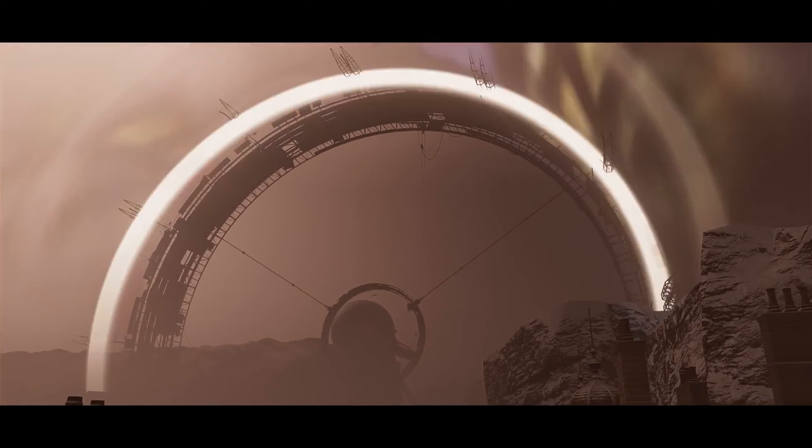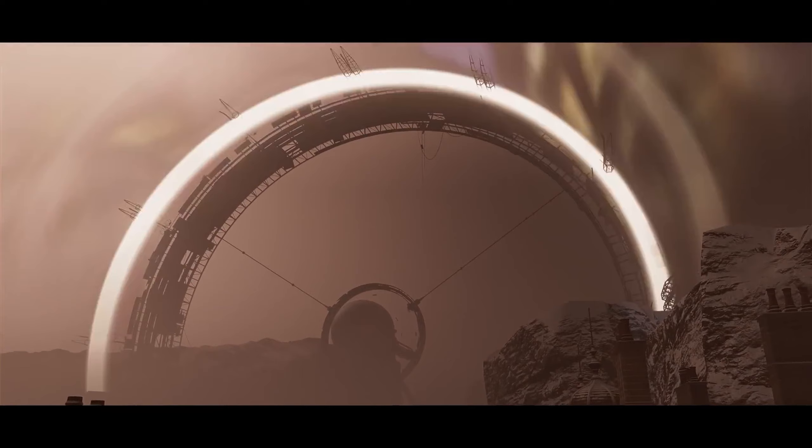Without further introduction, let's jump straight into it. The trailer begins by showing the same mysterious device at the center of the island that we saw in the reveal trailer, and it seems to be emitting some sort of bright glow, almost like the Northern Lights, which could be a visual cue to indicate that the time loop is currently in effect.